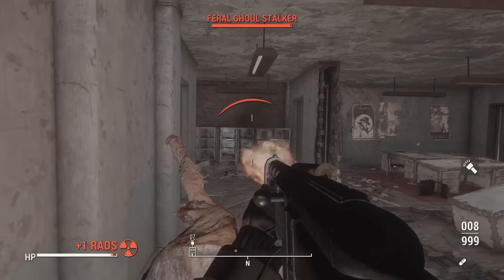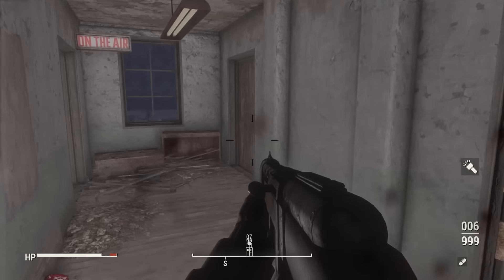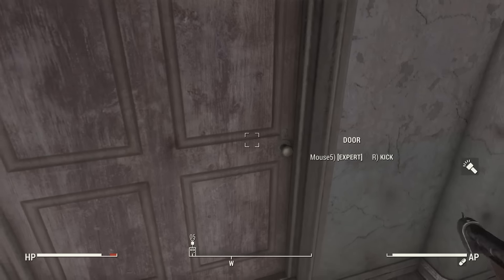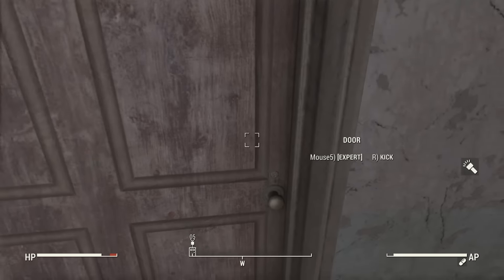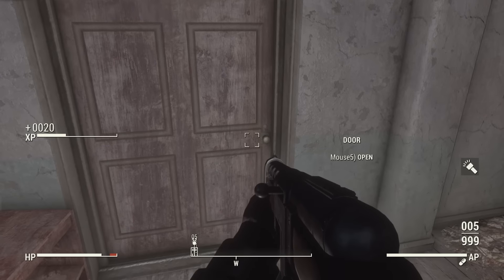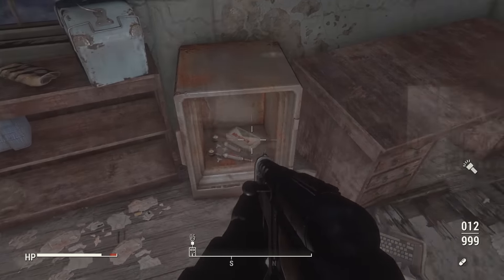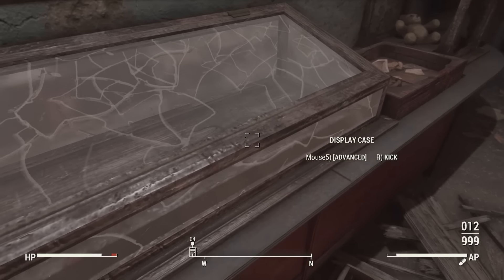Whenever you find a lock that you are able to pick, there is a new option to either try to kick the door down or shoot the lock off. It still builds upon your character's lockpick perks — essentially you're using your knowledge of locks to know what kind of bullets it's going to take to break through it, and whether it's even possible to be kicked down. If you have a novice locked door, you do have the opportunity to try to kick it.